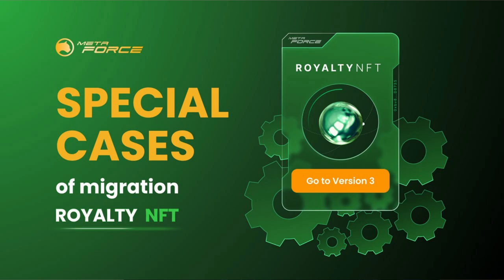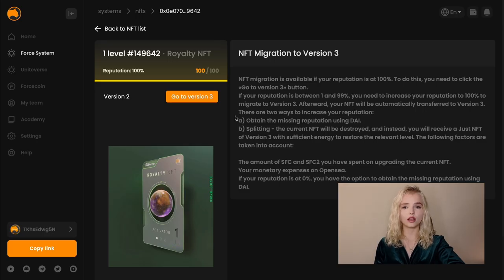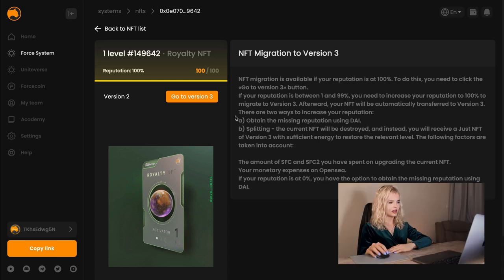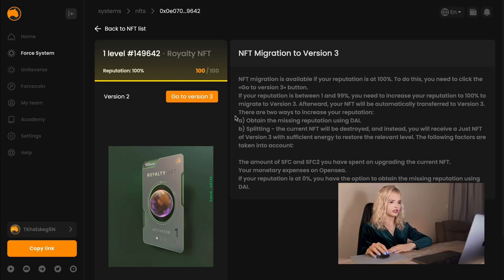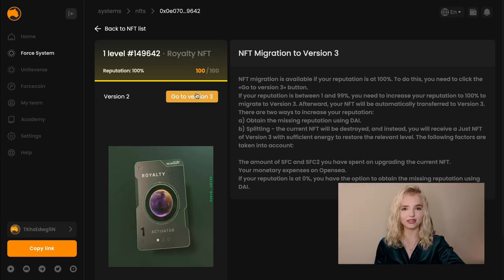Let's explore the main situations you may encounter during the restart. Situation 1: Users who have created NFTs through honest work and have not purchased NFTs on the marketplace will receive a reputation score of 100%. You can easily relocate your NFTs to version 3 by simply clicking the version 3 button.